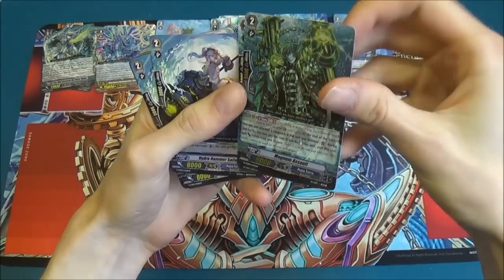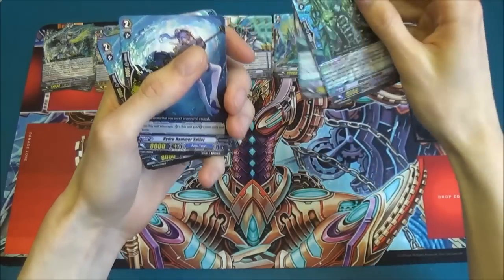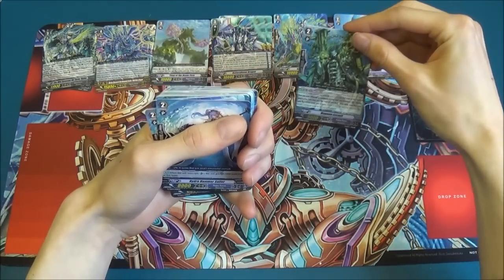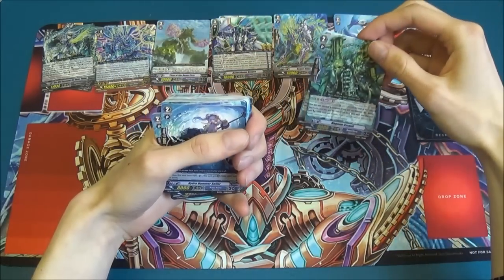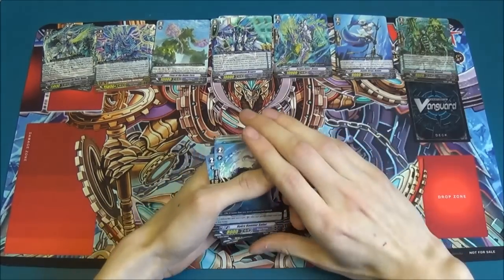So that was a Rata this morning — Bushiroad released an official errata. Unfortunately, Magnum Assault, whilst referencing the fact that his ability has a cost, they kind of forgot to print the cost. So it should read counterblast one on there.